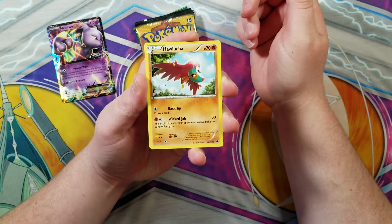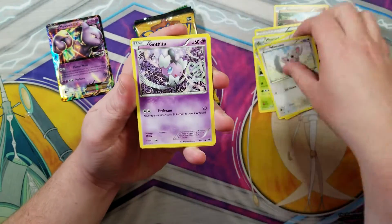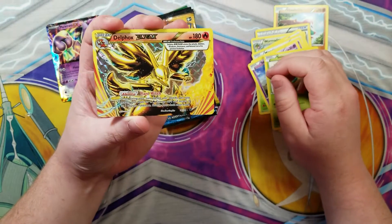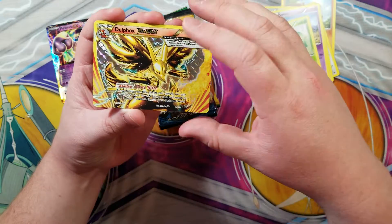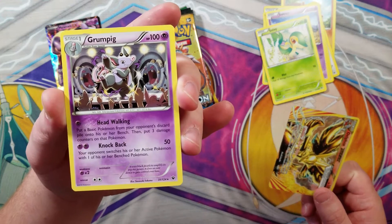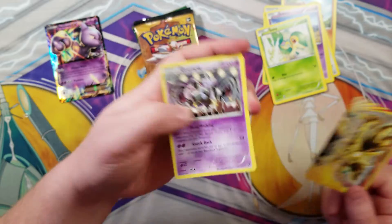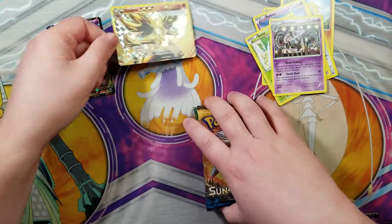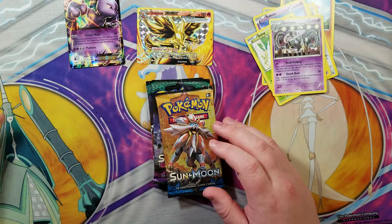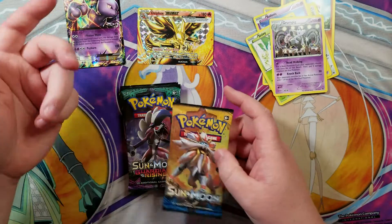Fates Collide: Hawlucha, energy, Pouch Worm, Damn, Whismur, Minccino, Ganthida, Solusis, Snivy - oh, a Delphox BREAK! Okay, not too bad. And a Grumpig dancing - cool artwork, not gonna lie. I'm not sure why they have spoons in their hand, but yeah, not a bad first pack. Delphox BREAK, not bad. I don't really think the BREAKs are playable, so they're not worth anything, but they're super cool.